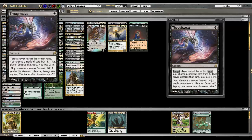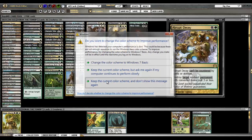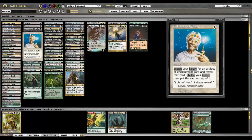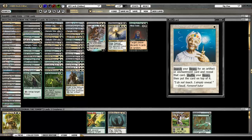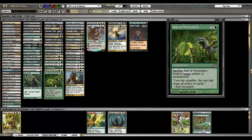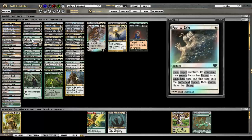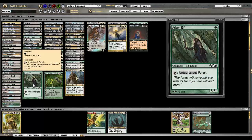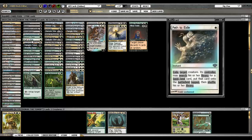And then Thoughtseize — obviously a very powerful card, it does cost you two life. And then we have Enlightened Tutor, which gets you a few spells you probably want: gets you a sword, Oblivion Ring, Seal of Primordium, Phyrexian Arena. There's no Sol Ring in this deck, as you guys can see — no Sol Ring, no Mana Crypt, no Mana Vault, nothing like that. So this deck is quite different from what you might be used to.